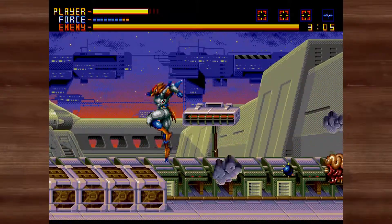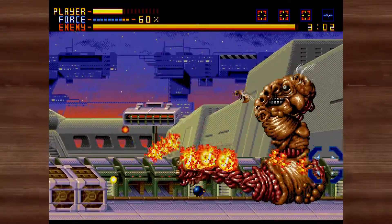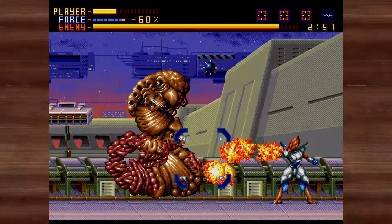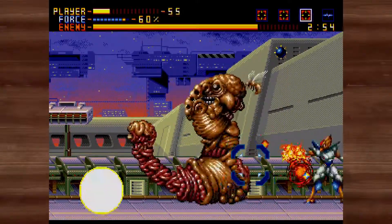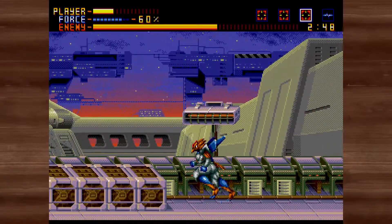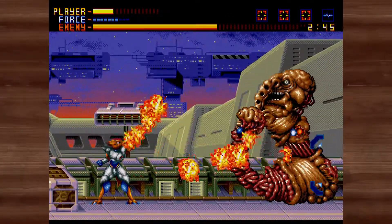As an action platformer, players can move around, jump, and shoot, with two different shooting modes. Evolving from Gunstar Heroes, players can switch shooting modes on the fly with a single button press combination. There is a white mode where players can shoot in multiple directions but cannot move, and a gold mode where the player's shoot direction is locked in until they stop shooting, but they can move around while they shoot.